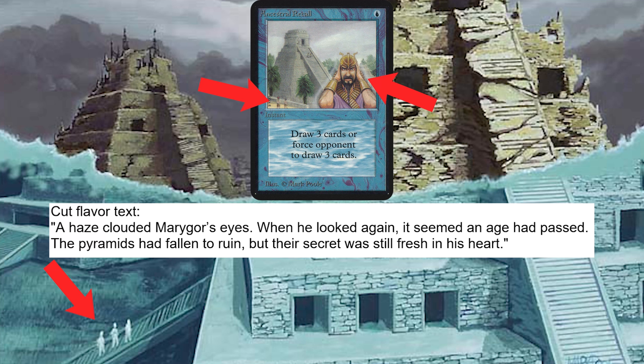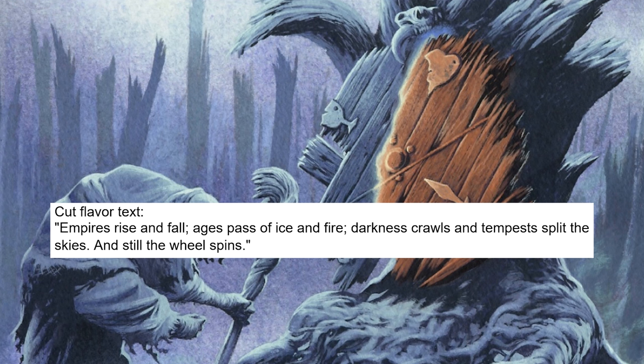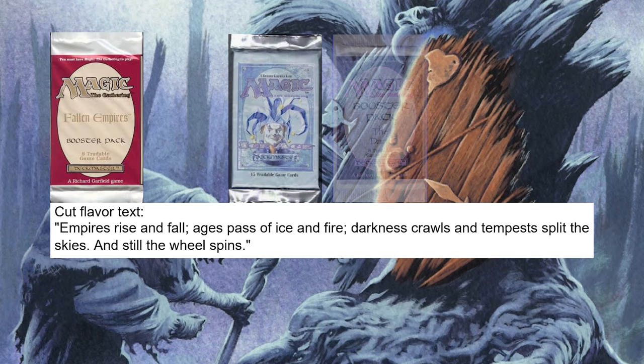And while I was around in there digging, I actually found that one other card in the cycle had flavor text slated for it too — Wheel of Fate. It reads: 'Empires rise and fall. Ages pass of ice and fire. Darkness crawls and tempests split the skies. And still the wheel spins.' I get chills just reading that. And of course, it's also a reference to many Magic sets on Dominaria — you've got Fallen Empires, Ice Age, The Dark, and Tempest all referenced right there.